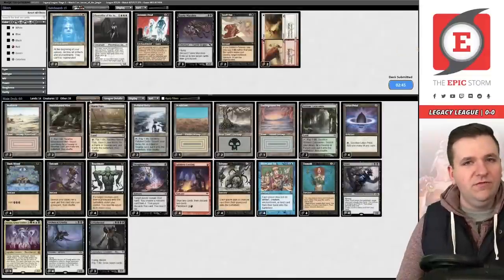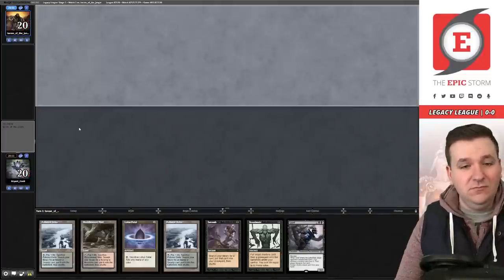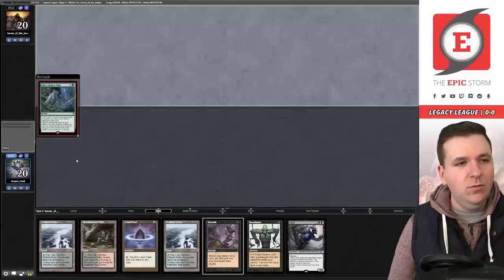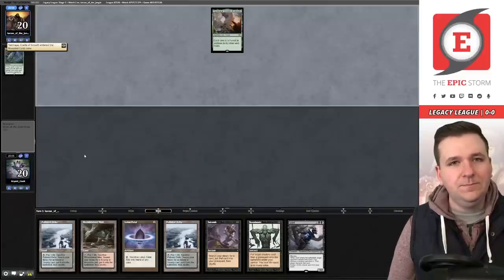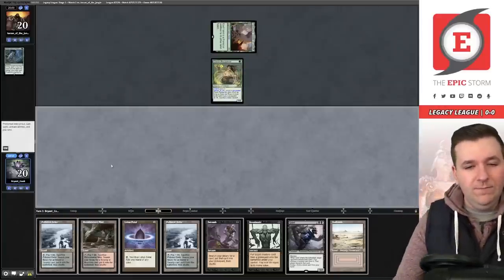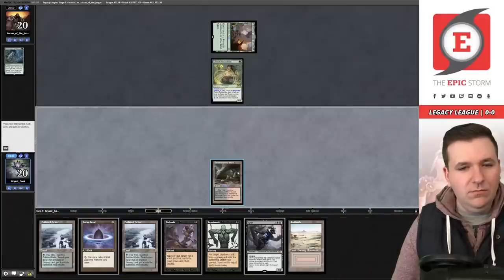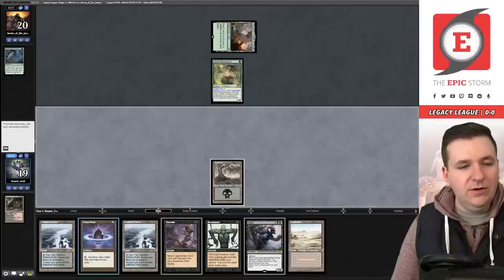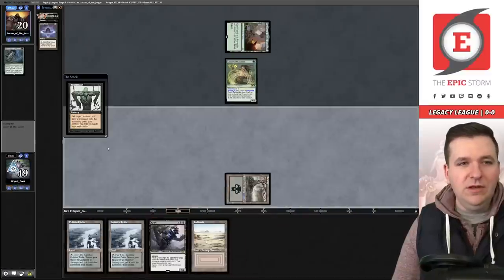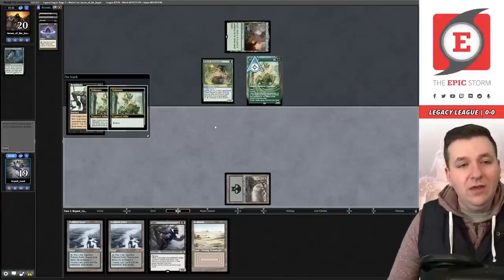Game three. We have a turn one Archon of Cruelty with discard backup — we keep. Opponent plays Once Upon a Time into Cradle, Elvish Reclaimer. We didn't draw the black card we needed. If we wait to play Archon of Cruelty, Bojuka Bog comes online next turn. We have to risk it — we fetch and Lotus Petal, then Entomb for Archon and Reanimate it. Opponent reveals Endurance.